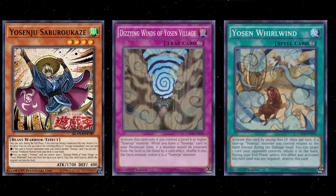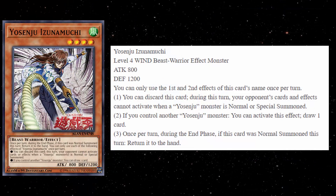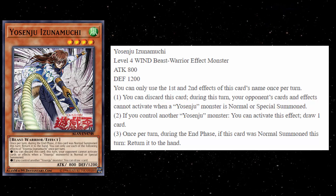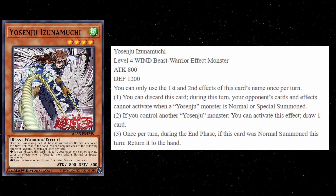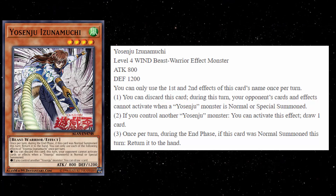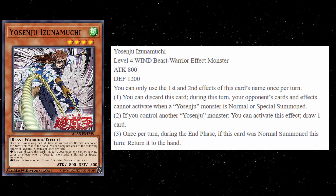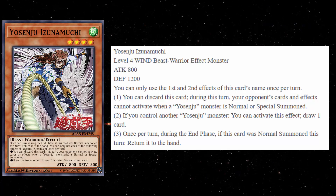Next up is Yosenju Izanamuchi. This is also a Level 4 Wind Beast-Warrior monster, with 800 attack and 1200 defense. The first and second effects of Izanamuchi are both hard once per turns. The first effect says you can discard this card — during this turn, your opponent's cards and effects cannot activate when a Yosenju monster is normal or special summoned. Basically, this just makes it so that your opponent can't stop you from getting those additional normal summons. They can't use Effect Veiler or Widow Anchor, they can't respond to your summons, or use Solemn Strike when you try to activate an effect. Not terrible, but that's a minus-one effect.